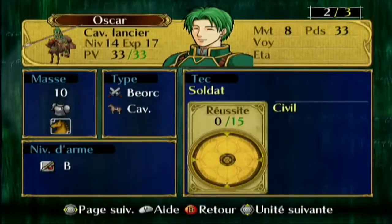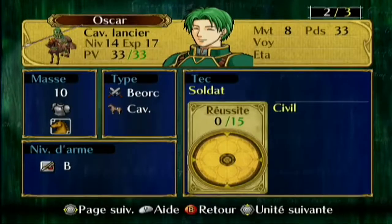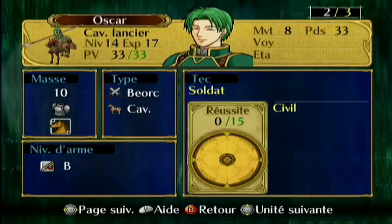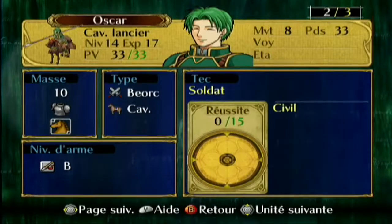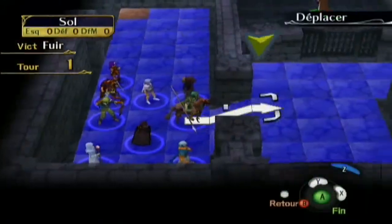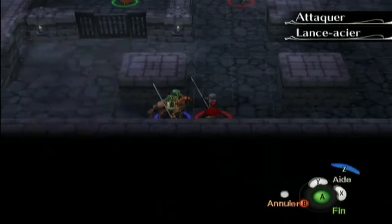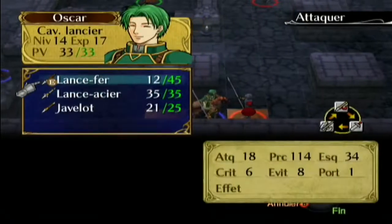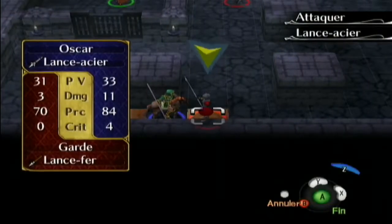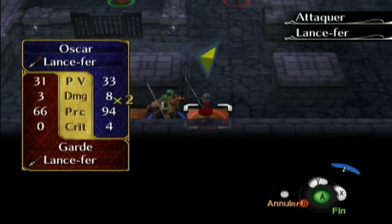Quand il est en cavalier, en première classe, notre cher Oscar peut aller jusqu'au niveau A. Certains vont jusqu'au niveau S, d'autres S+. Ça permet non seulement d'avoir une meilleure précision — avec lance-acier j'ai 84, avec lance-fer j'ai 94 — mais aussi de pouvoir attaquer deux fois au lieu d'une. Car lance-fer est une arme beaucoup moins lourde, donc le personnage a une meilleure vitesse.